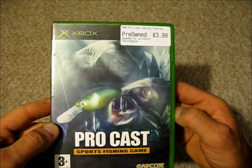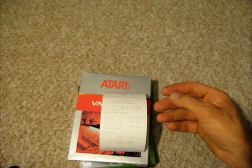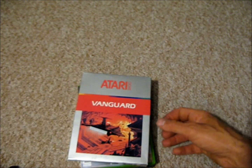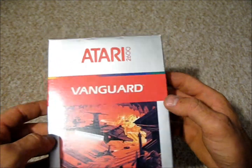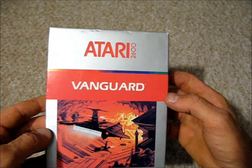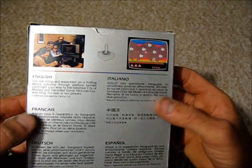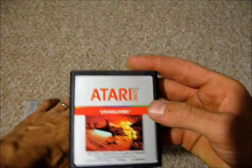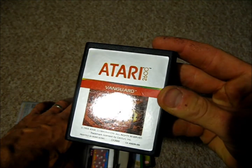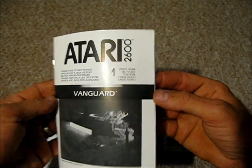ProCast Sports Fishing Game — I've already got that one but it was without the instructions, so I've now got the instructions. That was £3.99. And then an Atari 2600 game — very rare to pick these up and very hard to find them in decent condition. This one's in pretty good condition. It's called Vanguard and it's a shoot-em-up, released in 1987. That was £7.99. You can see it's in very good condition, with the instructions in there and not even any dog ears on them.